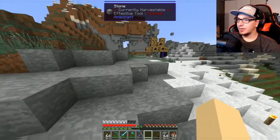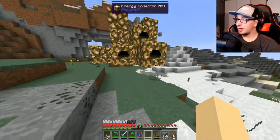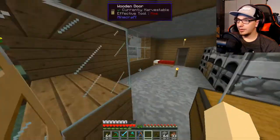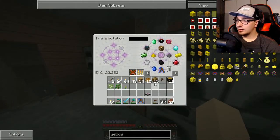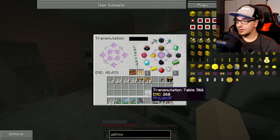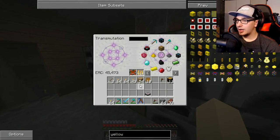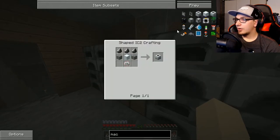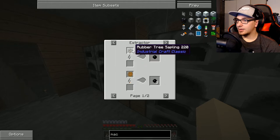Maybe like 20? 14. Somewhat close, I guess. Well, somewhat close — I don't need all these. Get out of here. Okay, I need to make the macerator. So I need this, I need this. Okay — how do I make rubber? Extractor? No.